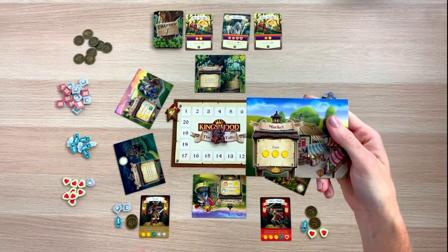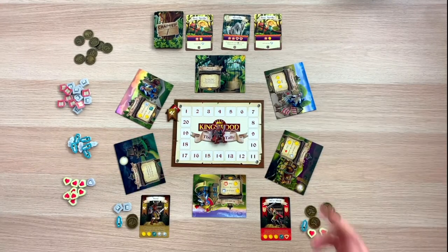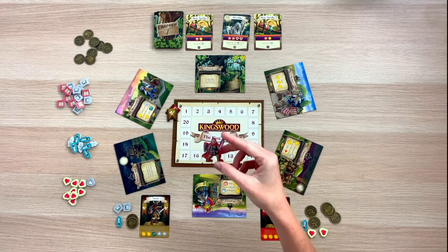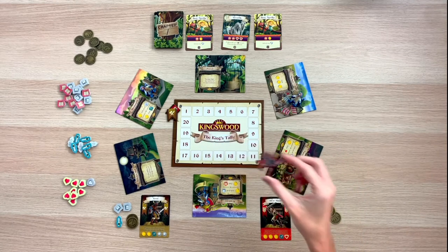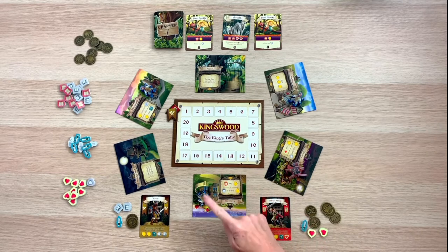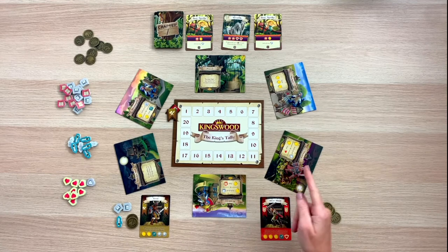For the market location, you simply gain three coins. The last step when you take the explore action is that you have to place the Kingsguard meeple on the location where your adventurer started. When choosing to explore these villages, remember you cannot stop in a location if another adventurer is already there, or if the Kingsguard is already placed there — you can only move to open locations.